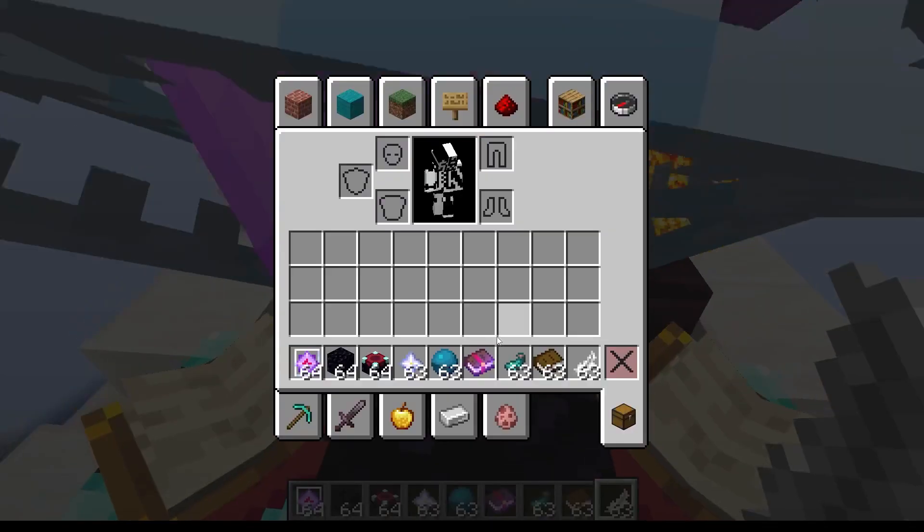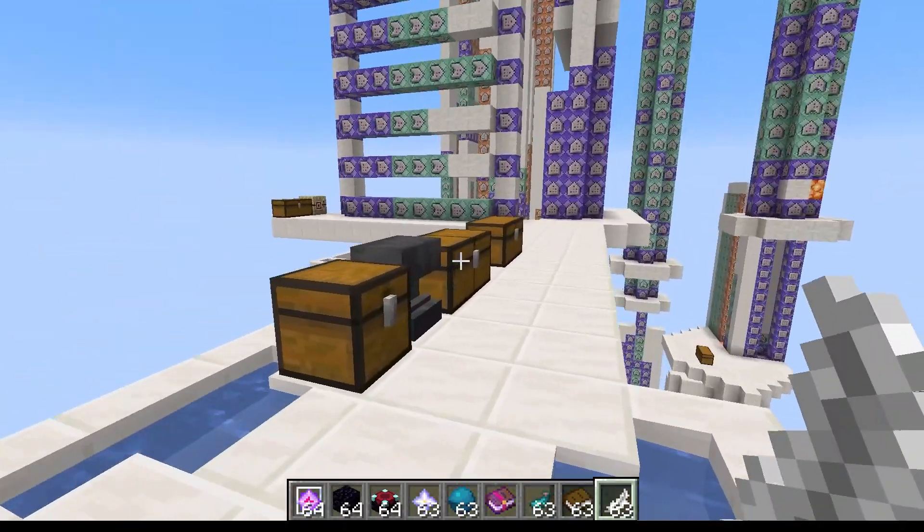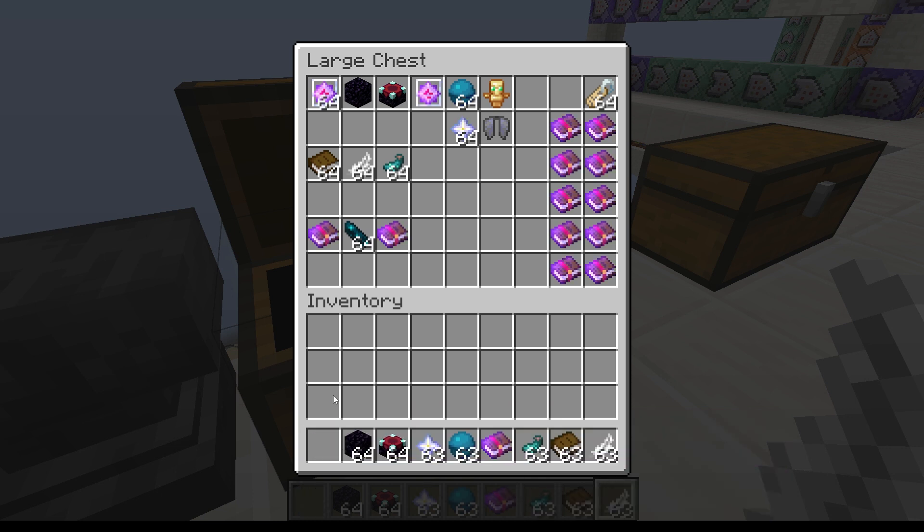The basic spell tome only has two slots. There is a way to unlock a third, but that's a secret for now. So how do we craft our actual spell?